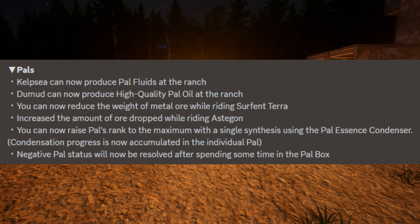Now we're going to check out some of the new things that have been changed with your pals. Cupsy can now produce pal fluids at the ranch. Dew Mud can now produce high quality pal oil at the ranch. You can now produce the weight of metal ore while riding Serpent Terra. Increased amount of ore dropped while riding Estagon. Condensation progress is now accumulated in the individual pal. Negative pal status will now be resolved after spending some time in the pal box.